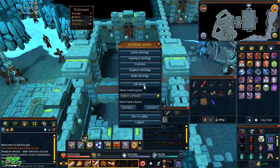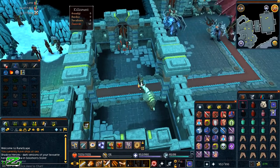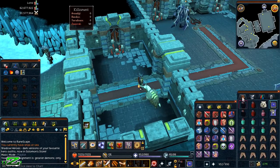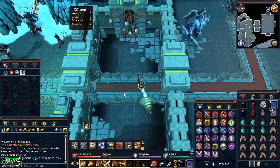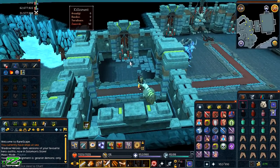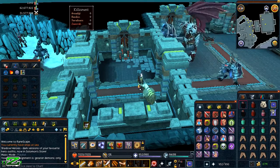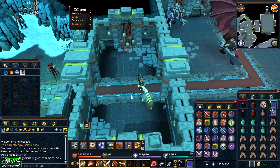I'm here outside the Zamorak boss room and I'm going to be killing Zamorak for one hour. I've got 40 KC and I'm also on a slayer task with 169 kills left. I'm going to split this slayer task over the series rather than doing it all in one go, to keep it interesting. I'm already 99 Slayer — I did it for the points. I'm trying to get the Mighty Slayer Helmet because I believe it's one of the best hybrid helmets in the game.